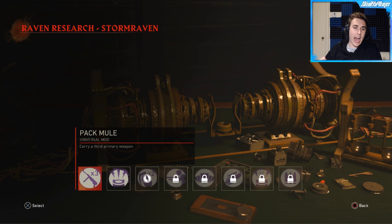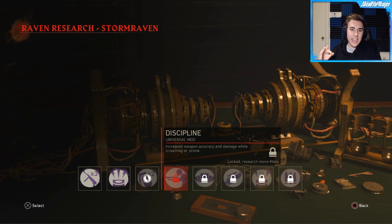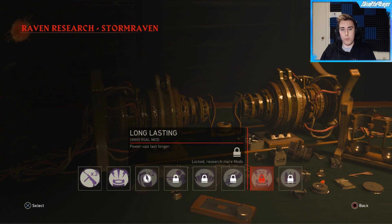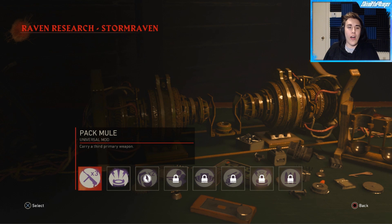What I've already got is one called Pack Mule — it's a universal so you can carry it with whatever. It's mule kick, it gives you a third gun. You've also got Resourceful which is an increased chance to spawn power-ups when killing zombies. Grenadier just gives you more grenades. Discipline is increased weapon accuracy and damage while crouching. Then there's Hoarder — carry an additional blitz, which are perks in this game. You've also got one that makes your specialist charge up quicker, power-ups last longer, as well as increased max ammo reserves. But the two that are just stupid OP are carrying an additional perk as well as the third gun, and they're both universal so you can actually use them at the same time.